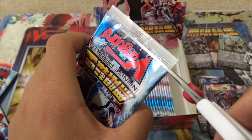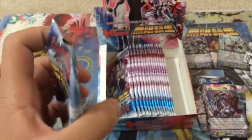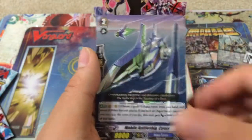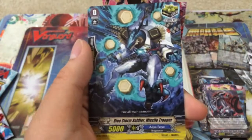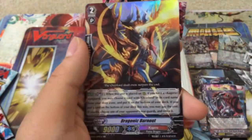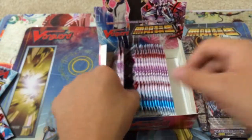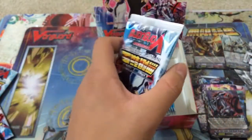First pack on the left side — let's see what we're able to pull. Gigantec, more Blue Storms, Blue Storm crit, and a Double Rare Dragonic Burnout! Very nice — Double Rare on the first pack on the left side.